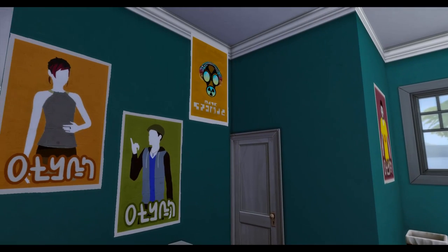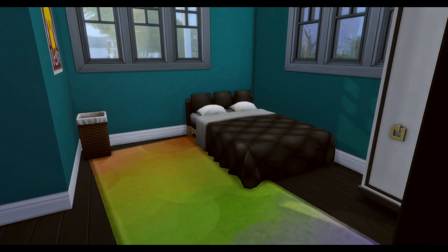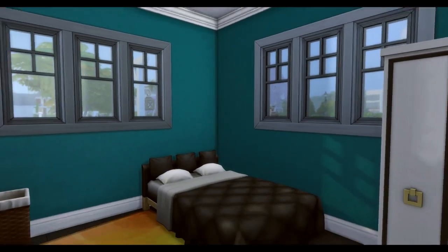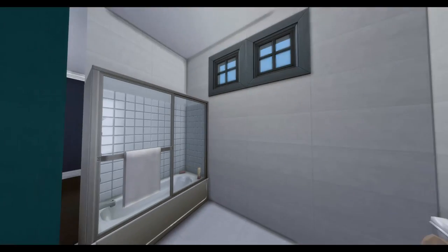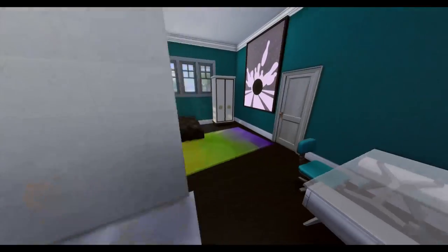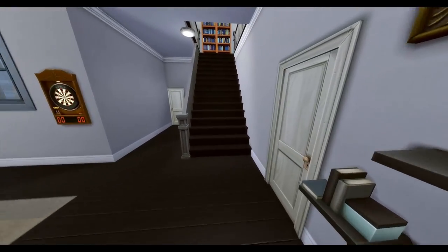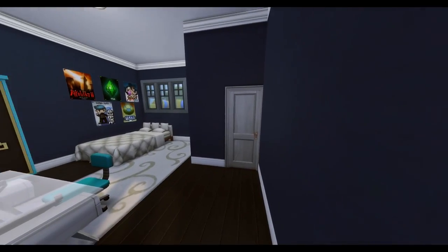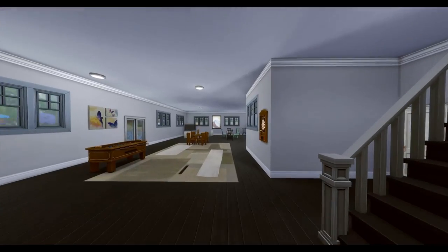Here is one of the downstairs bedrooms — I made one super colorful with rays and whites, and here's the Jack and Jill bathroom downstairs where you can see the second door and all the pieces for a full bath. Then we go into the second bedroom, which has a couple more white pieces with colorful accents, whereas the other one was really colorful with white accents.